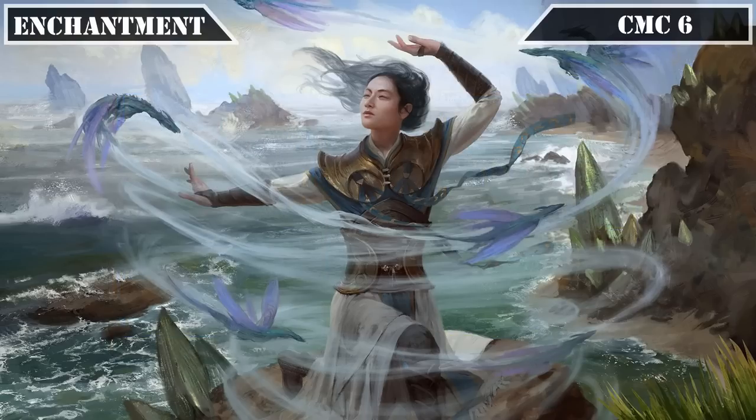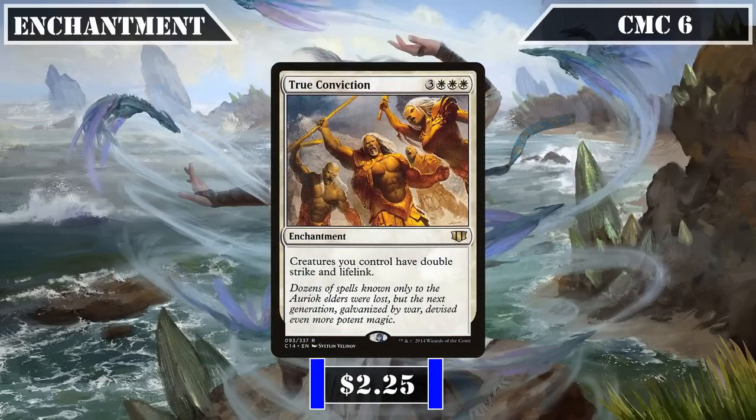Finally, skipping to the CMC 6 slot and our final enchantment entry, we have True Conviction, which grants all creatures we control double strike and lifelink — capping off our enchantments with a powerful finisher that helps mitigate our creatures' low toughness in combat, doubles their damage output, and gains us huge chunks of life back as we crack in for damage to help stabilize our life totals. When paired with our naturally evasive creatures and our evasion-granting sources, it can easily close out games for us the turn it comes down. That covers all our enchantments, so let's move on to our artifacts.